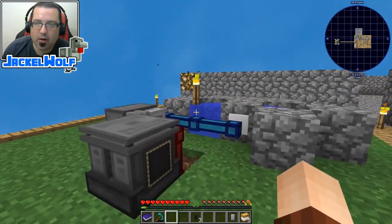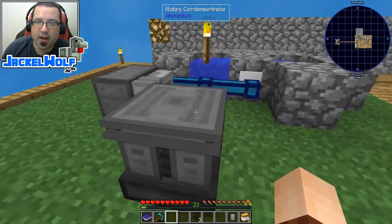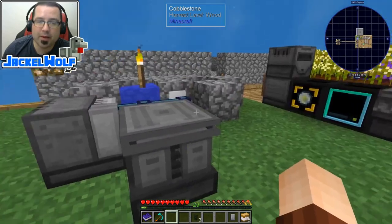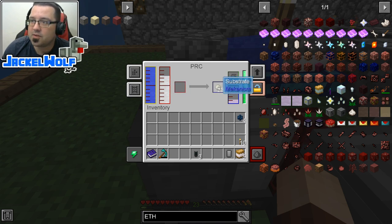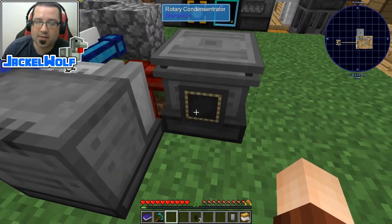Okay guys, we are back. I've rearranged the stuff over here in this little area. We've placed the rotary condensitator — if we open it up, you see it is powered. What we need to do now is fill it with the ethanol. It will condense that down into liquid ethanol, which we can use next episode when we're making those mulches. The pressurized reaction chamber last episode was using water and hydrogen plus biofuel to get us substrate and ethanol. So now we're going to get the ethanol from the pressurized reaction chamber over into this rotary condensitator.